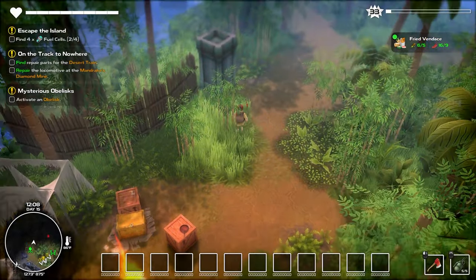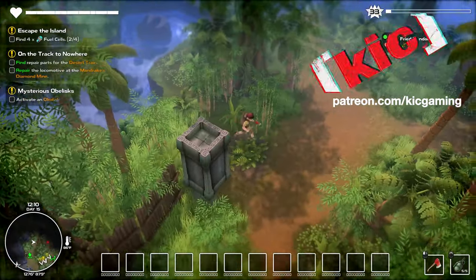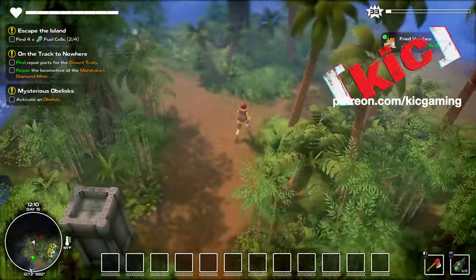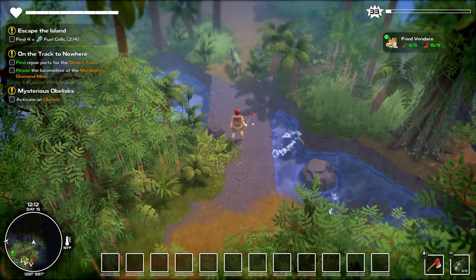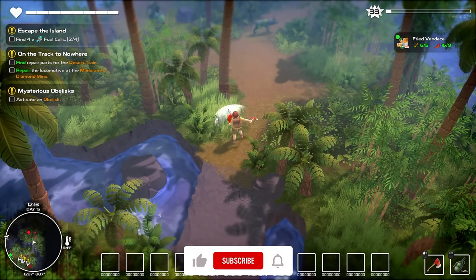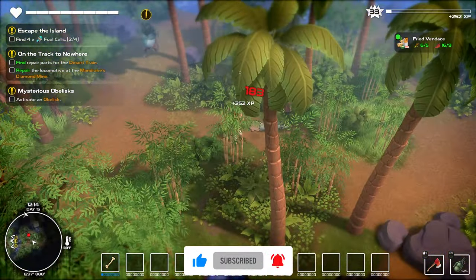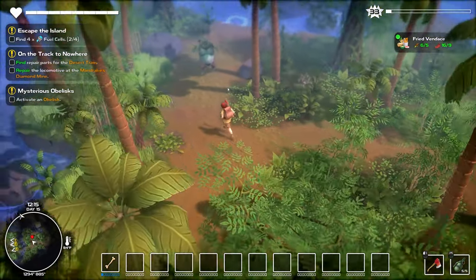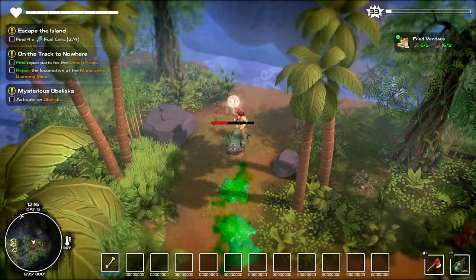We're still out wandering in the jungle near the desert where there have been all sorts of archaeological finds. Last time around we fought an obelisk — not literally fought an obelisk, we just ran through the various levels of challenges with it. Took a couple times to get through the last one and it seemed like busting out the turret was a good call for the last go-round.